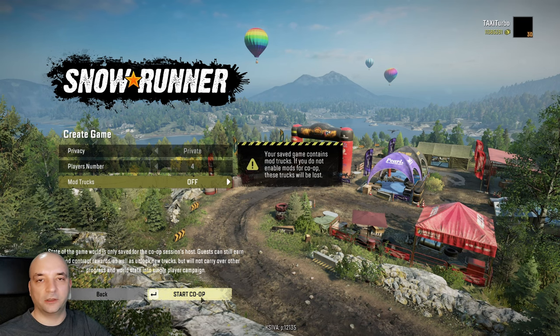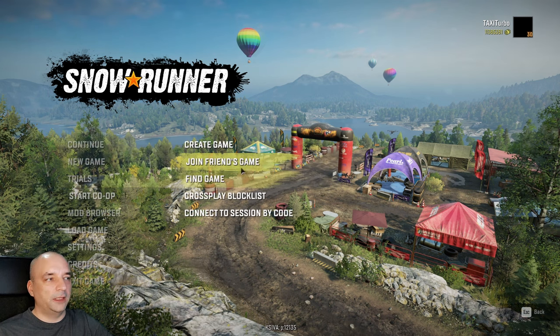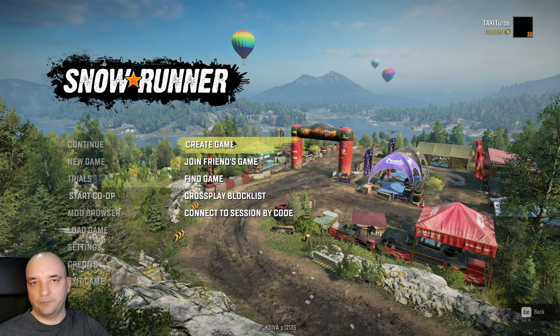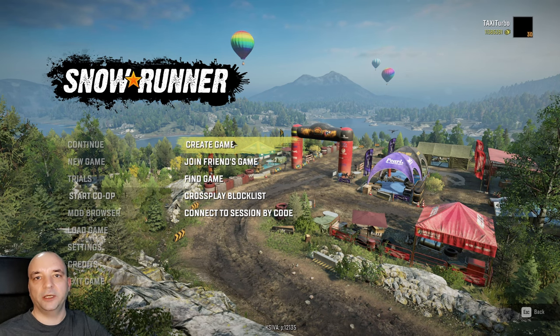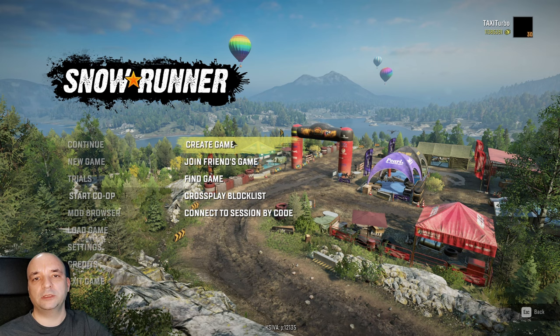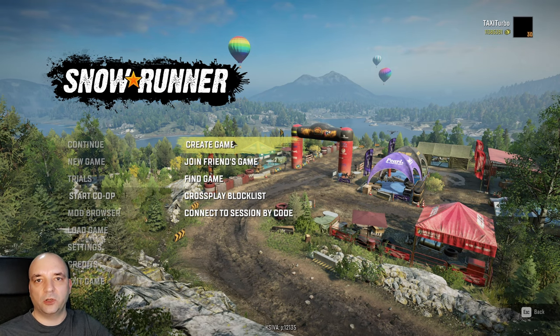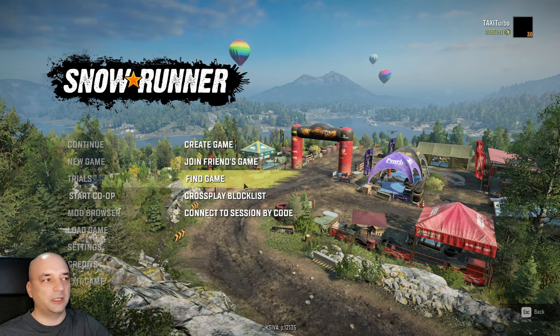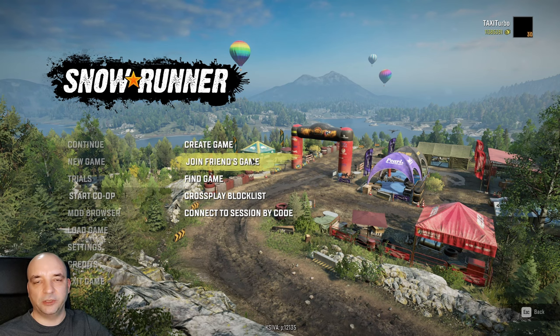Once you're happy with all the settings, click 'Start Co-op' and you'll start playing on the save you chose. For PC players, there's a 'Join Friends Game' option. Xbox and PlayStation users: to play with friends, just create the game and use the Xbox or PlayStation menu to invite them. Your friends need to own the game but don't need to own any DLCs — even if you invite them to a DLC map, they can still play, earn credits and experience, and use all the DLC trucks, though they won't be able to keep them.